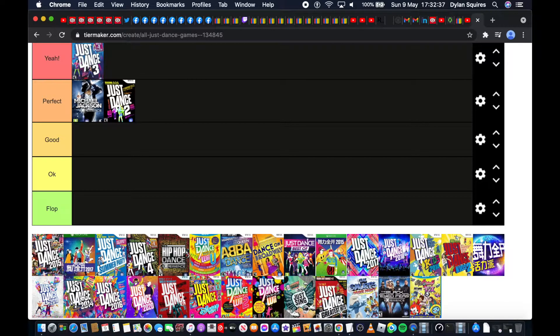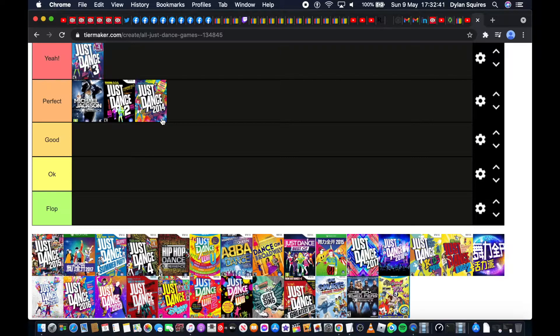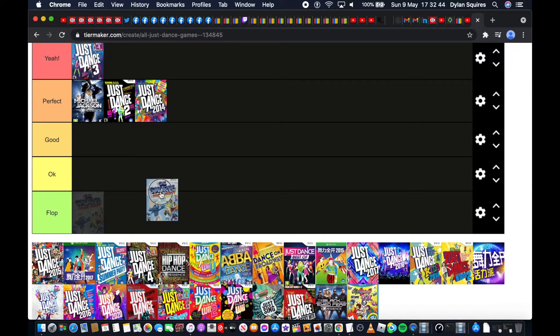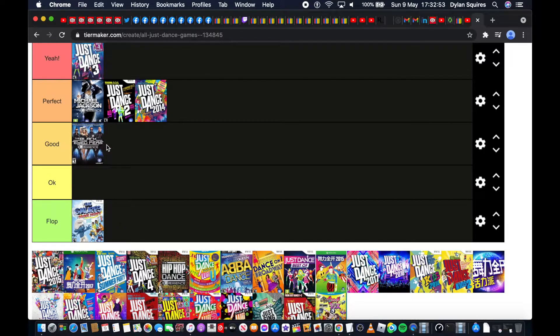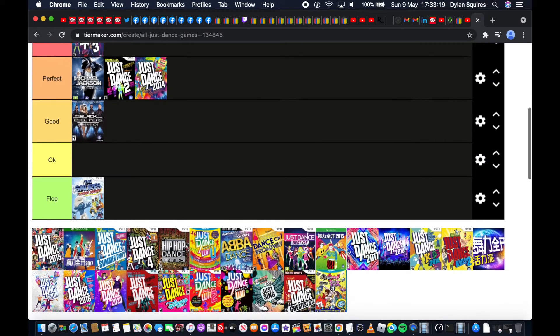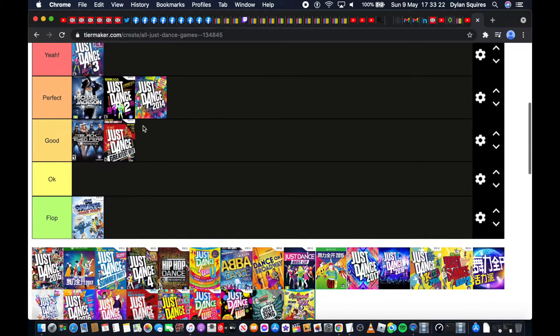Next is Just Dance 2014 — I'll get that on there too because it is good and has a good amount of songs. Straight off the bat, the Smurfs — no, it's too kiddish for me. Black Eyed Peas are good, but what I don't like is that on that game you need more than one person or more than one remote, which can be a bit costly. Quarter's Hits is another good one, but it's just reused content, I think.